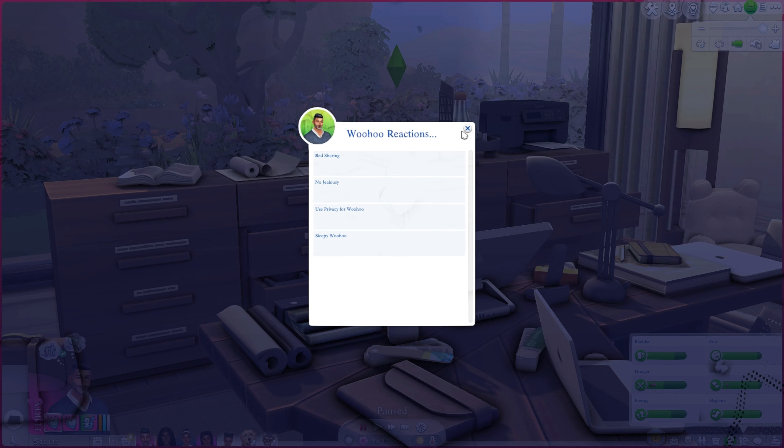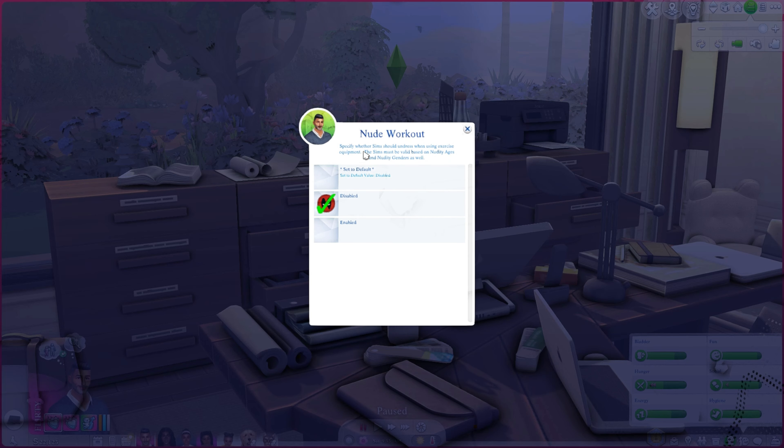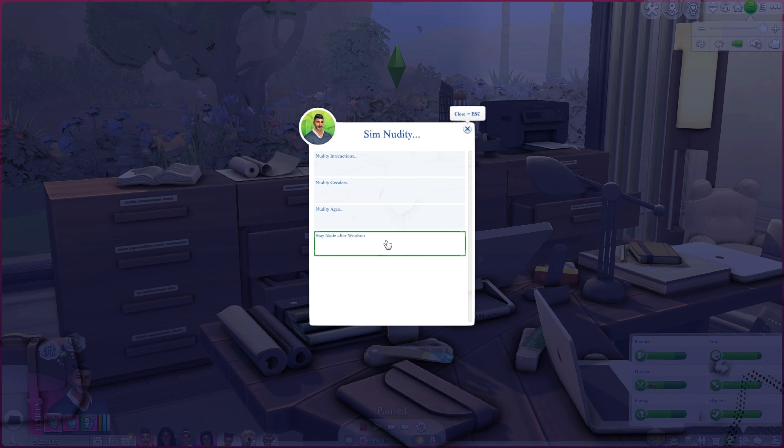Sim nudity options include nude woohoo, nude hot tub woohoo, nude hot springs, nude sauna, nude spa yoga workout — nude workout specifies whether sims should undress when using exercise equipment. That one throws me off — staying naked on a treadmill seems really uncomfortable. Stay nude after woohoo I have enabled — it seems weird to immediately put your clothes back on.